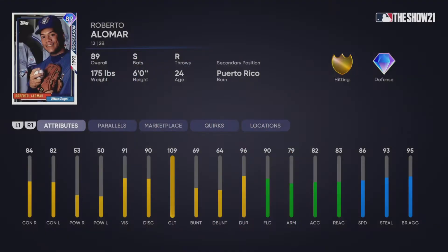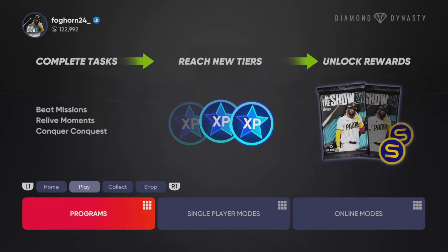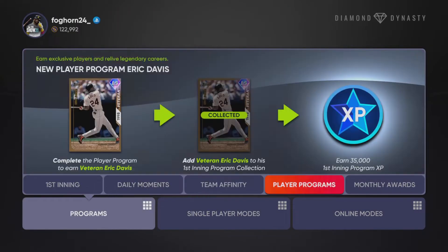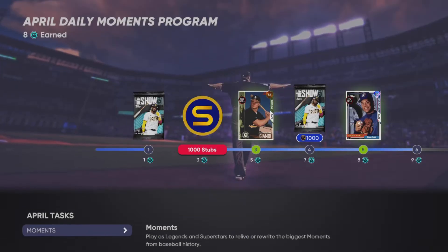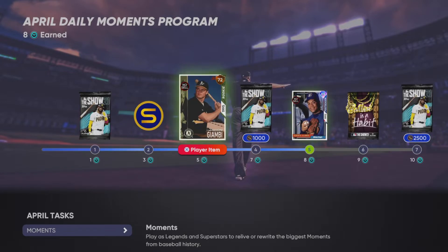So yeah, free diamond Roberto Alomar just by doing that moment. Let me show you where this is right here. So it's single player moments, and a daily moment is gonna come out each day, and once you complete that you get a daily moment point. As you can see right here, all you have to do is tally two total bases in a game with Babe Ruth against Garrett Cole, then you get a moment point.